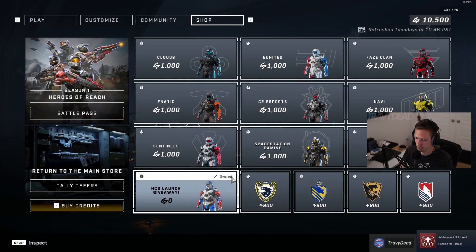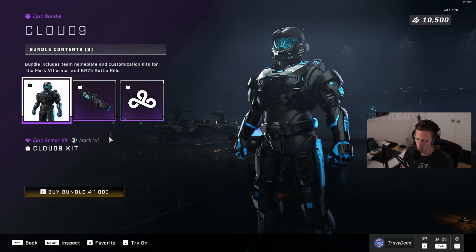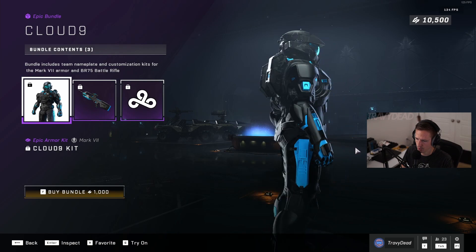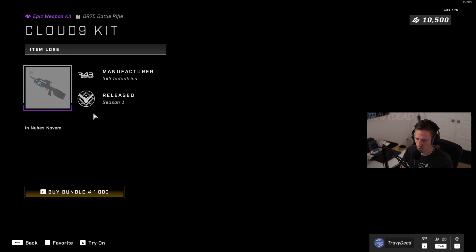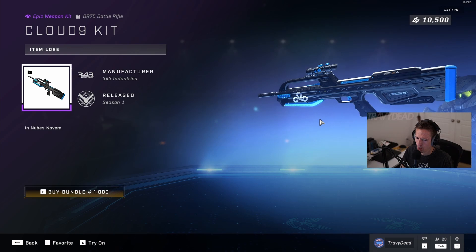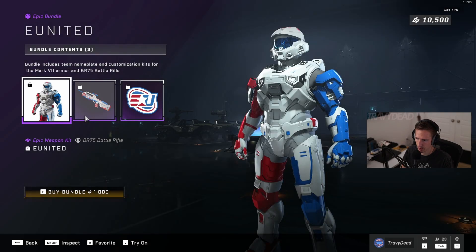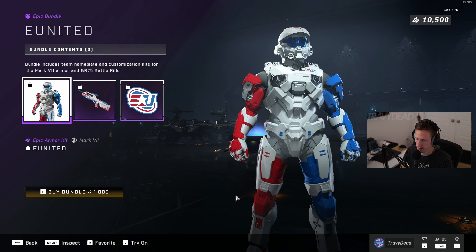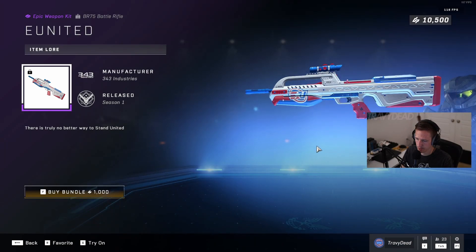Actually pretty decently cute. Let's look at HCS. Oh so yeah, these are the teams — Cloud Nine! Ooh, Cloud Nine and their battle rifle. Oh! Okay, let's look through all of them really quick. Oh this is very — it's pretty clean.